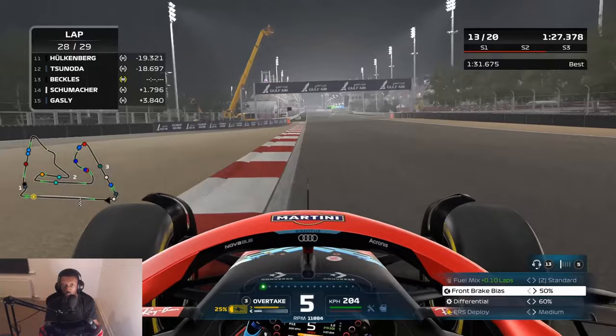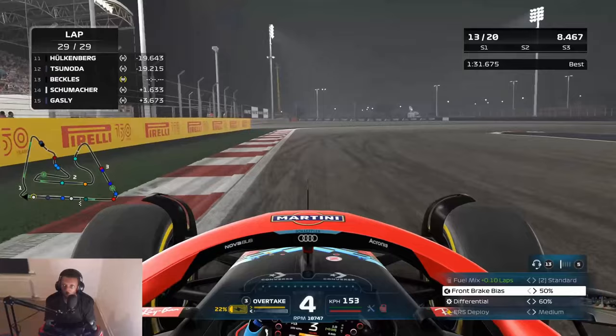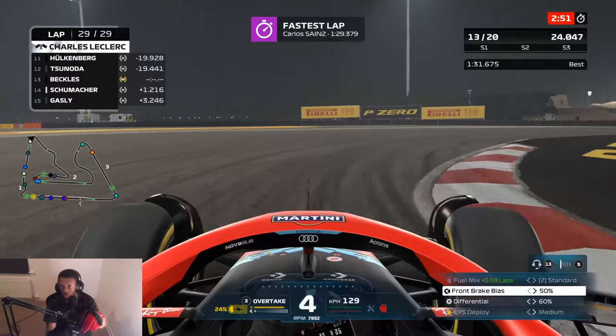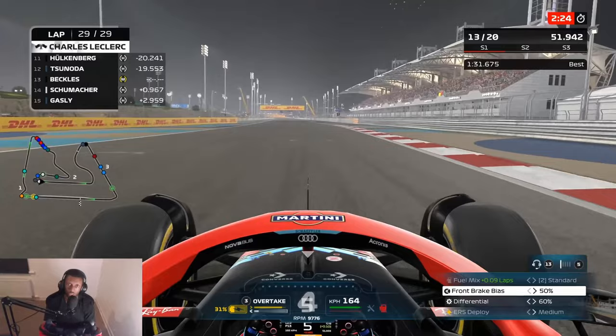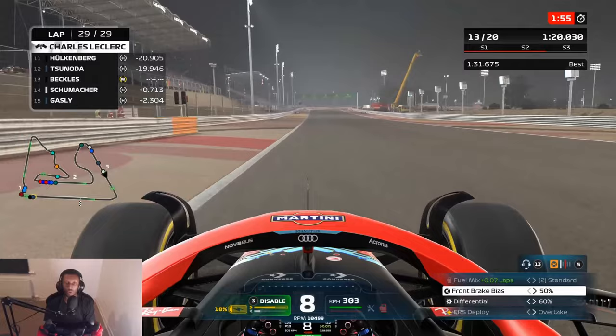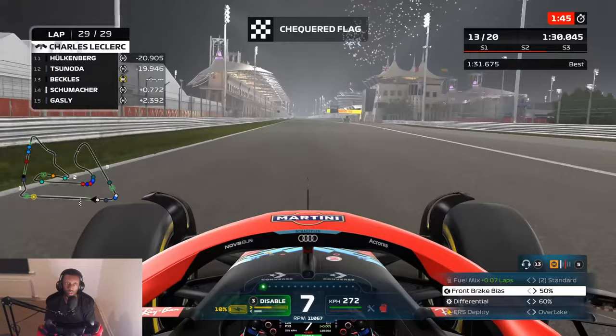Hulkenberg, let's go — he's made it into P11! Come on, keep that position, we need a good result here. It's not going to be points so we need the best result we can get. Charles Leclerc winning, and Carlos Sainz with the fastest lap as well — Ferrari having a good day. We have a bit of a lockup ourselves — that's going to give Schumacher a chance. I think we've got enough ERS and just about enough fuel. Not the result we were looking for but it's not too bad — we did start in P16. Hulkenberg started in P15, so we've made up a few positions on the grid. I'll take it.